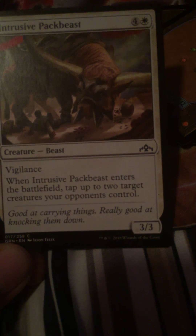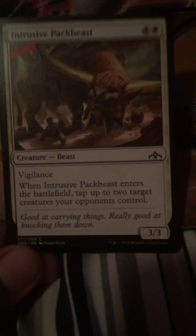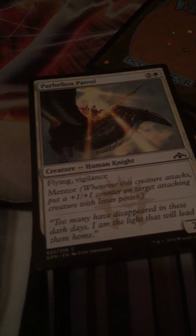Hunted Witness - and a card, I mean maybe. Intrusive Pack Beast - I like this card. Whenever it enters the battlefield, tap two creatures your opponent controls. Sweet - five mana, three-three, vigilance, perfect. Haazda Marshal - two-three, flying, mentor, and yeah, I'm pretty sure I opened this. Yeah, this is my foil card. I have this in foil. It's pretty good with the mentor.